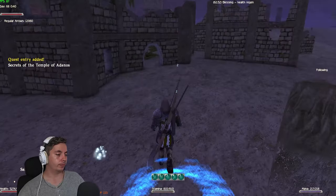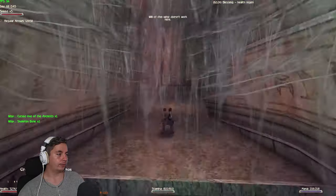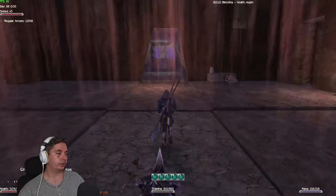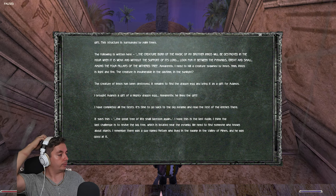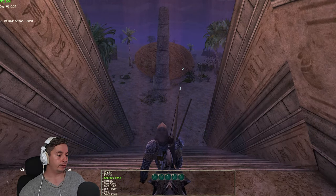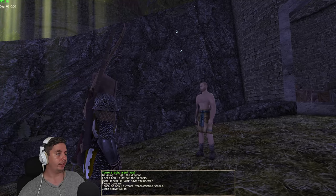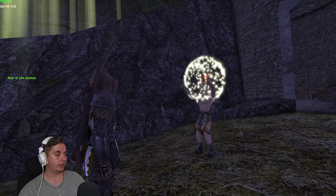Now we need to return to the big pyramid — the sanctuary of truth. Read the last entry at the center. Now we have to revive the great tree of life. It says the great tree of life will blossom again — I think the last challenge will arrive at the big tree, and we have to talk to Netback in the valley of mines. We're here at Netback's camp in the valley of mines. He gives you a root of life which you can then use to revive the tree.